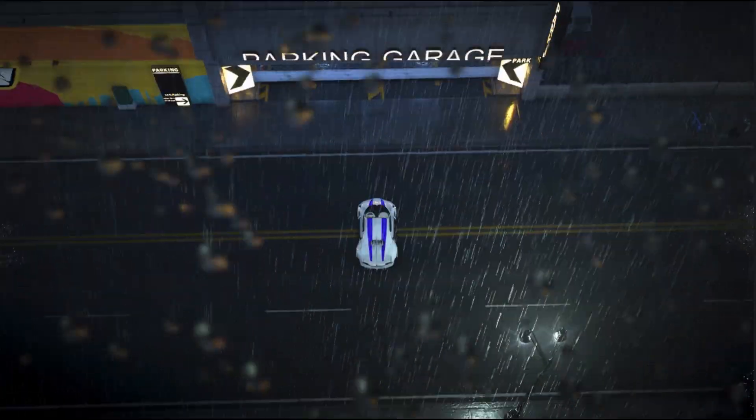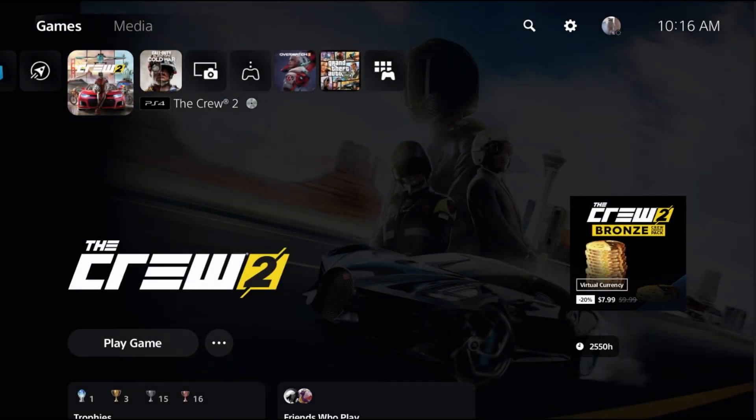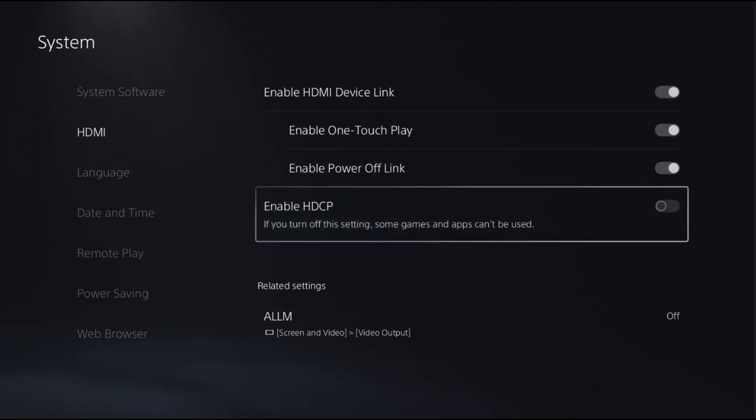I set the time at zero — I feel like that's a big thing. Usually zoom out too. When you're zoomed out, head over to your PlayStation settings, go to System, then HDMI, and make sure HDCP is off.